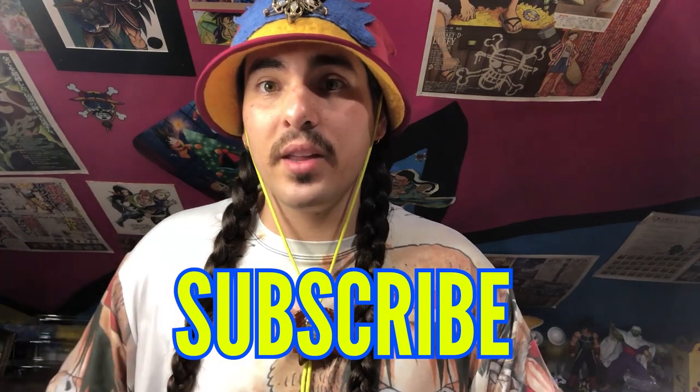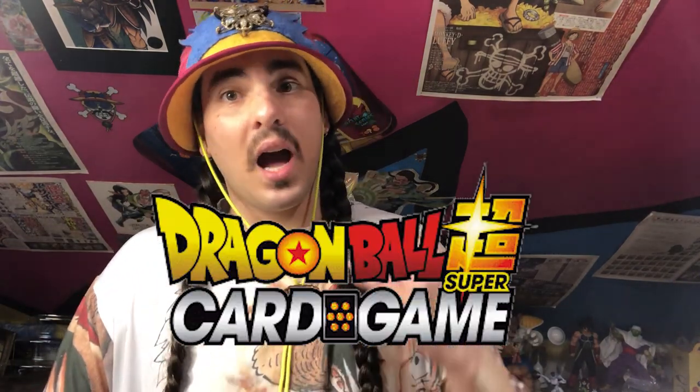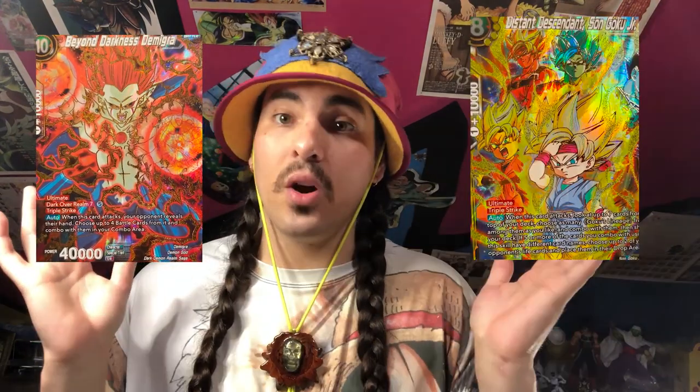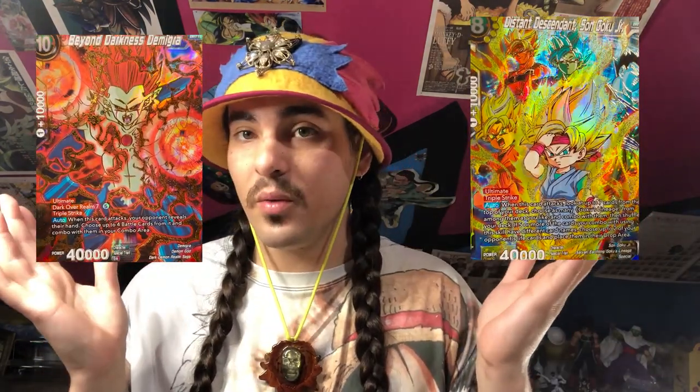And hit that little ding dong bell down there. I started playing the Dragon Ball Super card game at Comic Con in 2018. There was one card that really got me into the game - Son Goku the Height of Mastery SPR. I wanted to pull that card so bad and I never pulled one from a box. But today we have Colossal Warfare boxes and a chance of pulling a Height of Mastery Son Goku SPR. There's also two really cool secret rares - the Migra secret rare and the Kid Goku secret rare. Let's get into it and see what we can get.